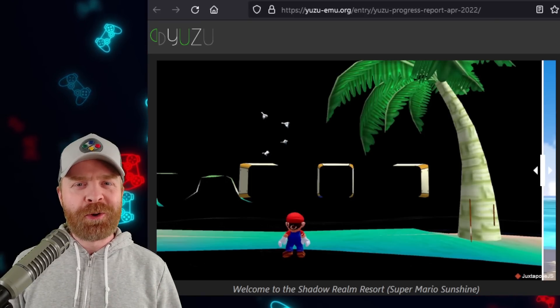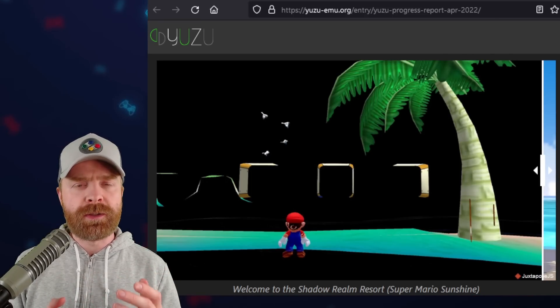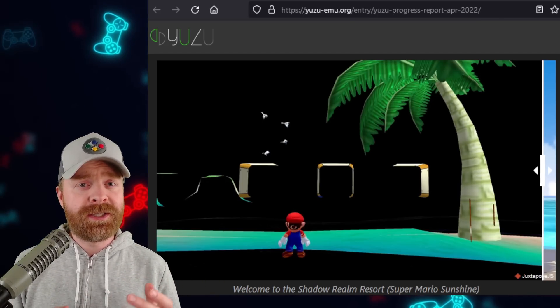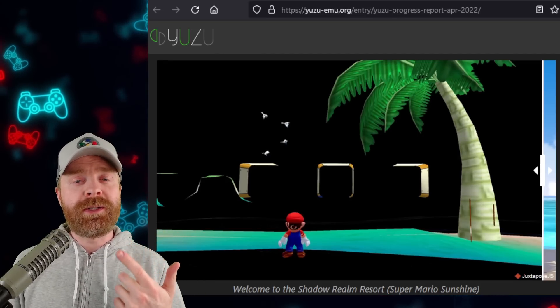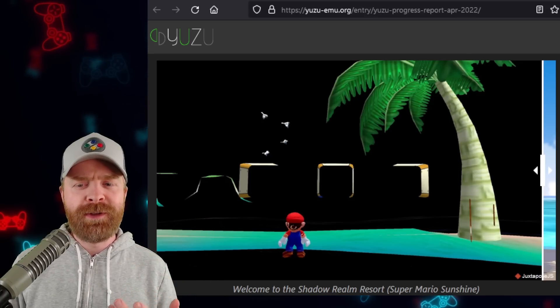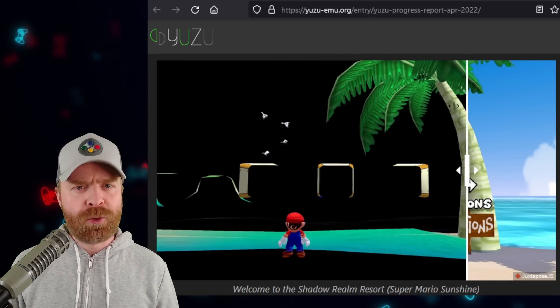First up in the progress report, we're talking about emulation within emulation. Not everybody can use the Vulkan renderer — some people are stuck with OpenGL. Fortunately, if you're using OpenGL, things did get a lot better in Super Mario 3D All-Stars, Super Mario Galaxy, as well as Super Mario Sunshine. In fact, this is Super Mario Sunshine before the fixes, and here is after — there is a pretty big difference.